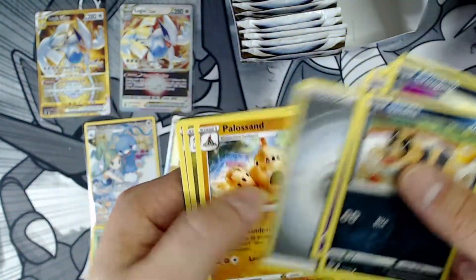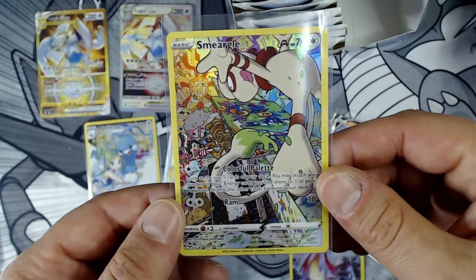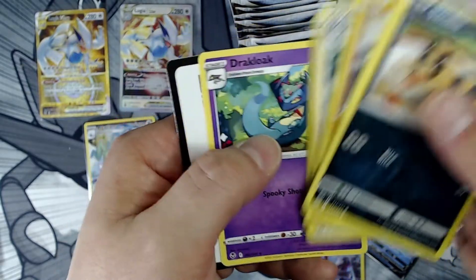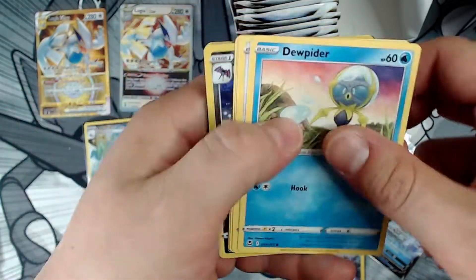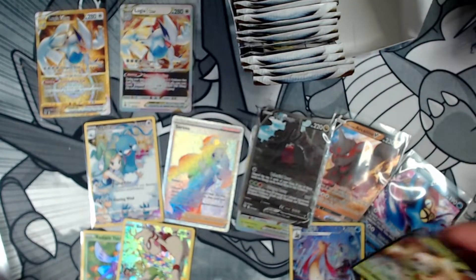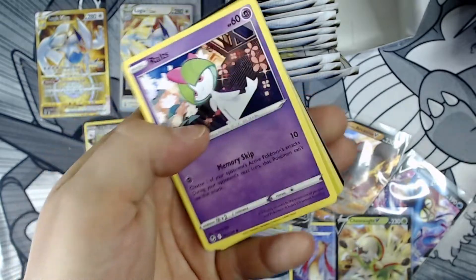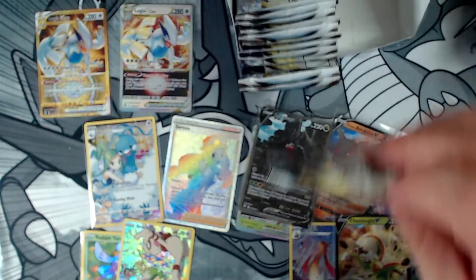This is the best Silver Tempest box I've ever seen — pull-wise, easily. I'm not talking value-wise; I'm sure someone's got a Lugia alt art and something else in one box worth way more, but this is a crazy box. Another V card — two, four, six, eight, ten, twelve pulls already! Twelve pulls. Average is, what, like thirteen, fourteen? Could get nothing left in the box though.